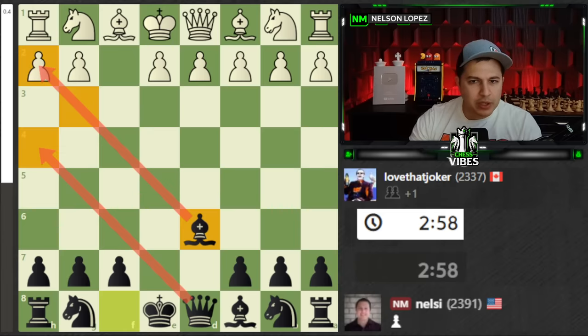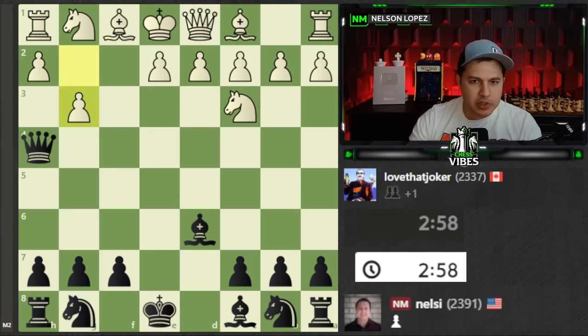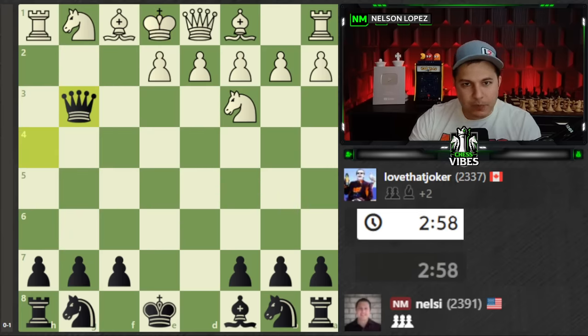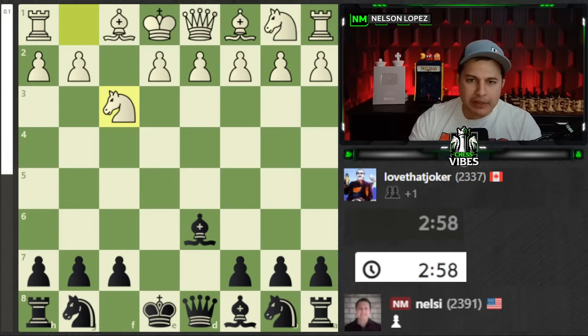One of the primary reasons is White has to be very careful because the Bishop is here. If you're able to play Queen here, for example, if they play a bad move like c3, it's already checkmate because the Bishop is here. So you can see how dangerous it is for White if they play the wrong move. They usually will play Knight f3, which stops this, but it's something you're just constantly on the lookout for.